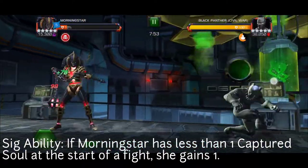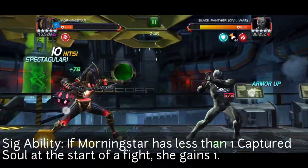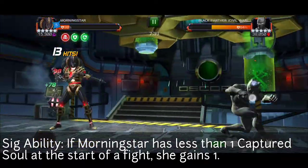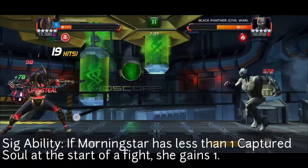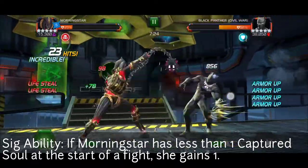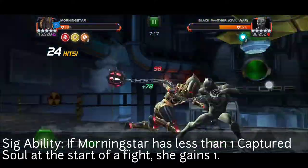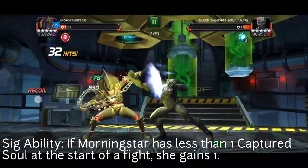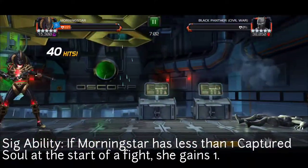If you get to zero charges, you lose the soul, and you can only gain a maximum of one soul per fight. So if you're running suicide, you basically have to end the fight right after SP3 or play extremely aggressively, which isn't practical in end-game content. For labyrinth of legends, you need to take off suicide for the first fight, gain a soul, quit the match, then repeat until you have five souls.